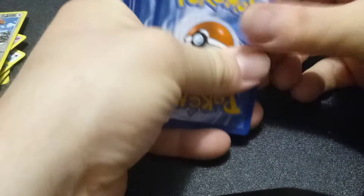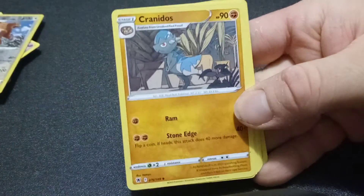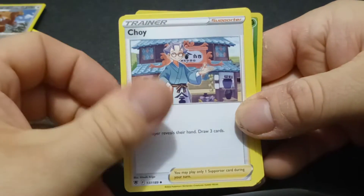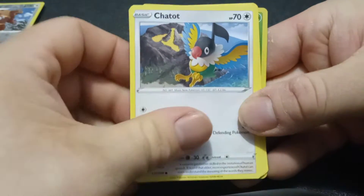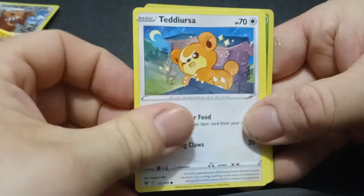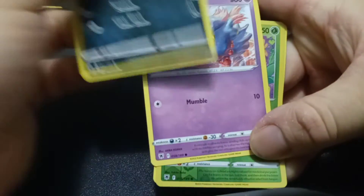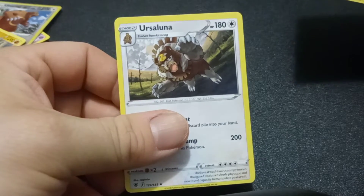Let's see what we can get in the next pack — hopefully more V cards would be nice. One, two, three, and four. We got the Water Energy, a Cranidos, a Piloswine. There's Cilan — isn't he the one that runs the mart? We got a Chatot, a Magnemite, a Teddy Ursa, a Hisuian Sneasel. And the rare is a Petal... it's Ursaluna! One of the newer evolutions — really nice.